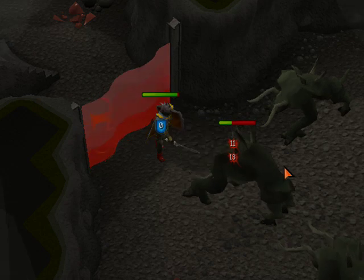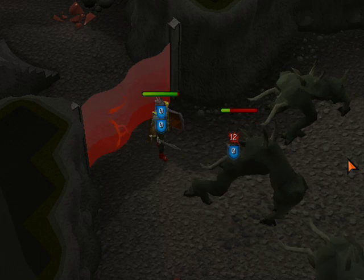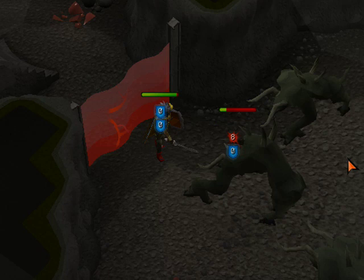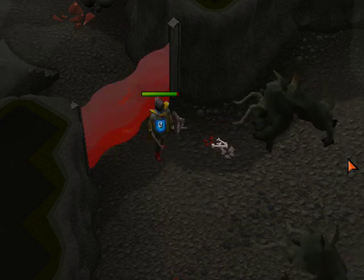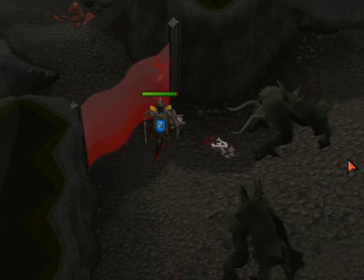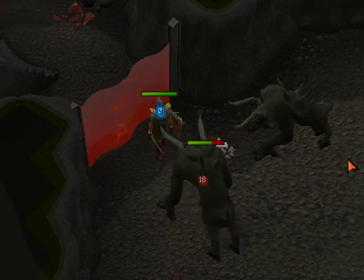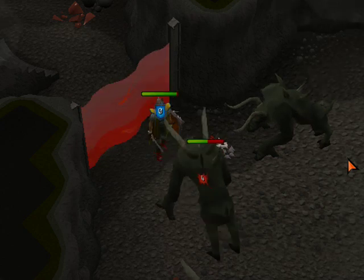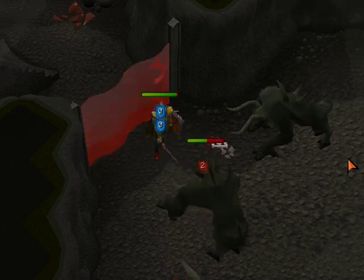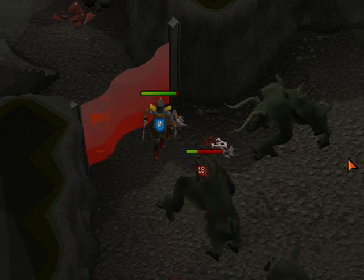This is the melee method. I'm in the Polnivneach Slayer Dungeon in the north-west corner on the lower level. There are about ten Kurask in here. It's really nice because you can actually set up a cannon in here, and it's usually no one comes down here at all, so you can get the task done really fast in comparison to the Slayer Cave. It's pretty easy, actually. Right now I'm just keeping auto-retaliate on and killing them like that. You really don't have to heal much — like I said, they don't hit much, especially if you have pretty good armor.